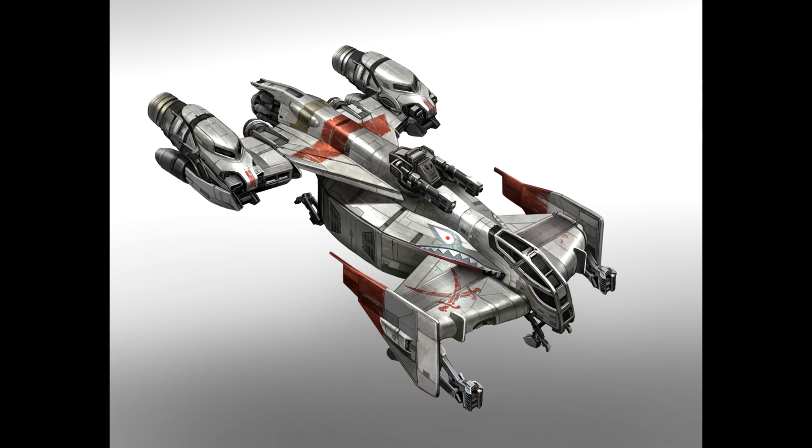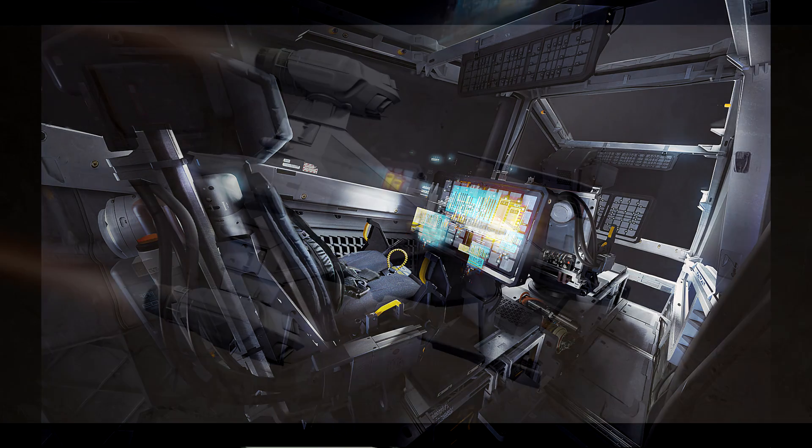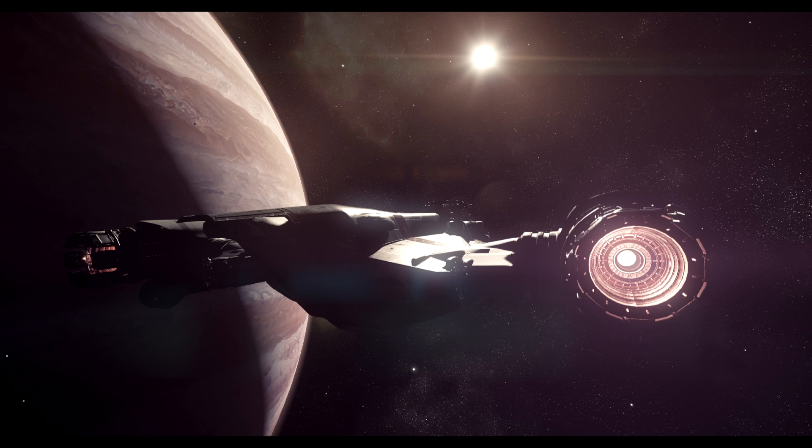Even though the ship did get some fairly major improvements down the line, it was just underwhelming. Another major issue was that the IFCS flight modes weren't really designed to handle the Cutlass — the placement of the thrusters meant the ship was poorly optimized in the flight model, and we could all feel it. This had been something worked on for a long time, but there were roadblocks including outsourcers, changes in the vision, and most importantly Squadron 42 taking priority, so the Cutlass kept getting pushed to the back burner.